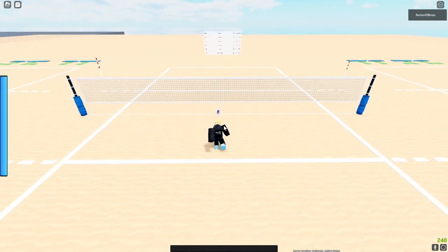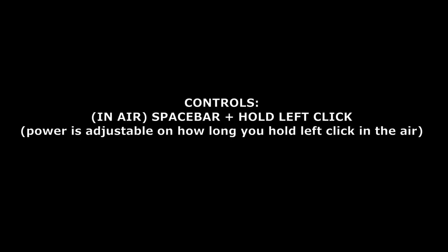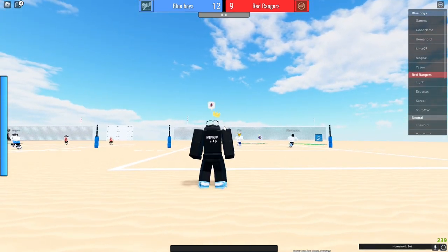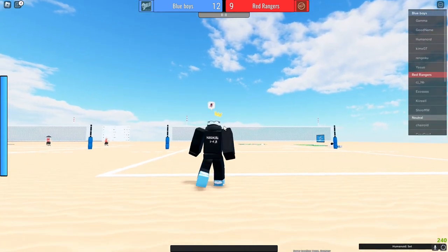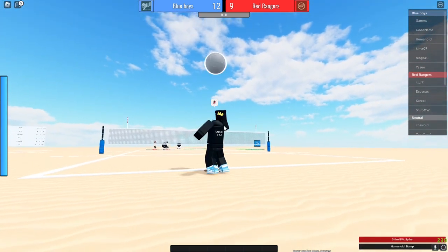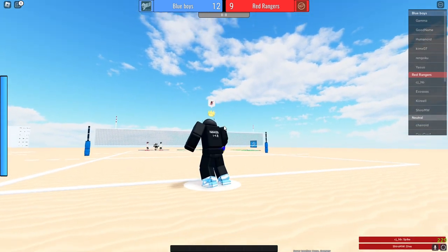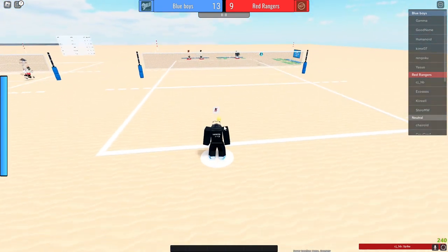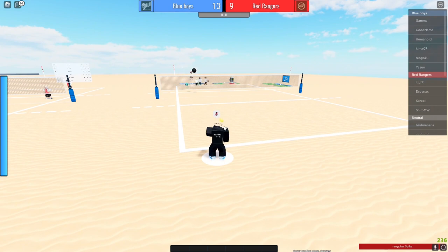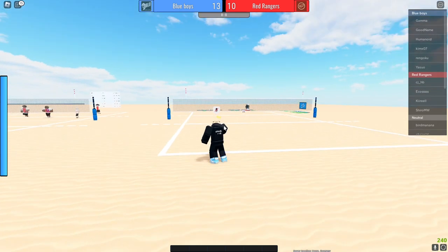So the mechanics. For serving, you want to aim above the net — where you aim is where the ball is going to go. For example, if I aim that way the ball will go straight where I'm facing. If I have my mouse above the net, jump and left click, it'll go above the net. How long you hold left click in the air determines how far the ball goes.